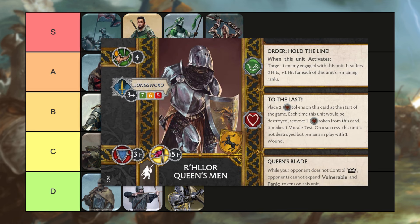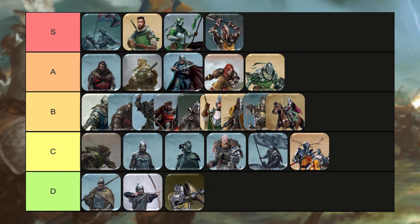Now looking at the R'hllor Queensmen — I don't think there's a lot to say about these guys. They kind of fill the same role as the Rose Knights in the faction, but I don't think they offer quite as much. They do have the ability to be immune to Vulnerable and Panic tokens, and they do have To the Last, but I just don't think they offer as much as the Rose Knights, even though they share a lot of stats with them. They're a little less exciting than the Rose Knights. They are still situationally decent, however, so I'm not going to drop them to the bottom of the chart — I'm going to put them in the B tier. They're good, but kind of conditionally good.